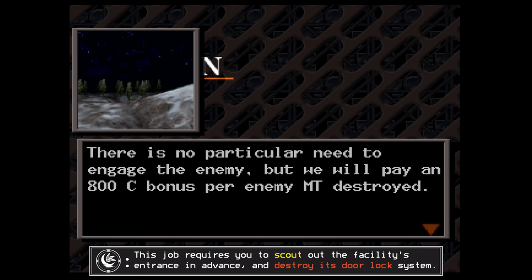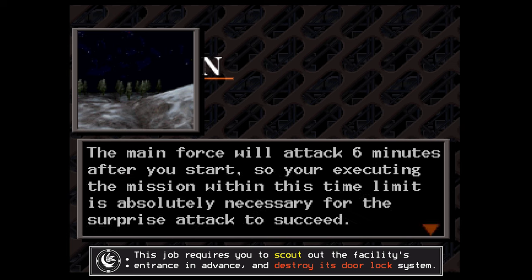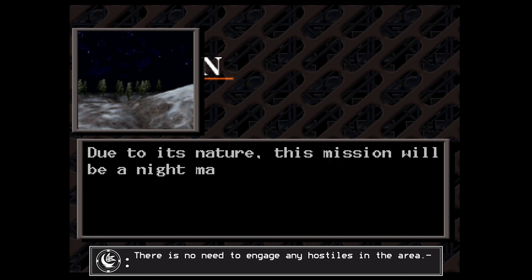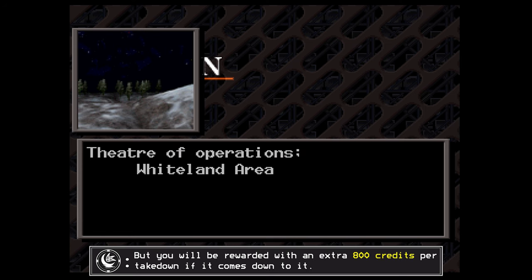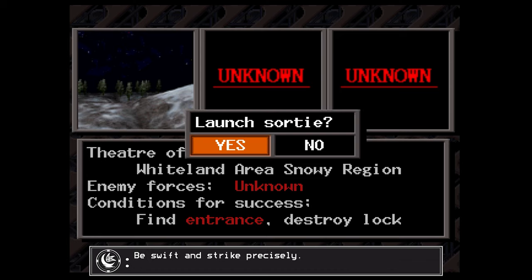This job requires you to scout out the facility's entrance in advance and destroy its door lock system. There is no need to engage any hostiles in the area, but you will be rewarded with an extra 800 credits per takedown if it comes down to it. Be swift and strike precisely.